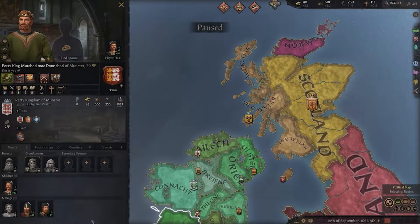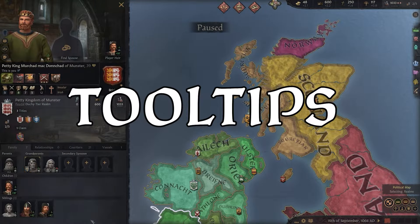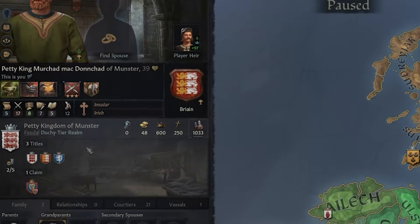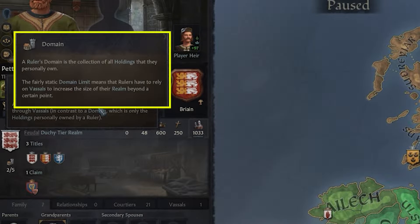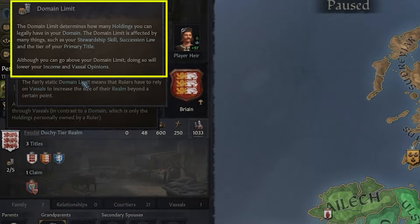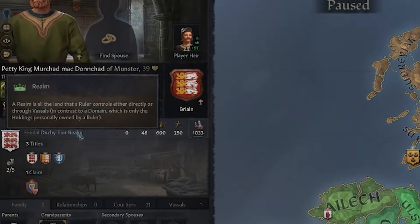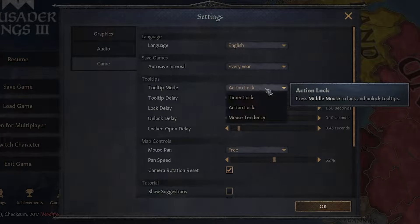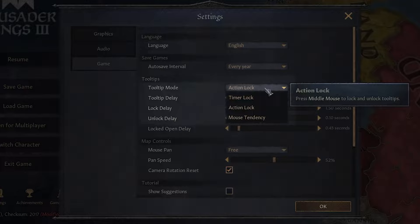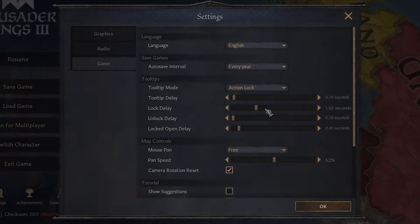First things first, the most important tip you will ever get: tooltips. CK3 is an incredibly complex game, but the best part about it is that at any given time, you can learn about any complex mechanic through these tooltips. If the word is highlighted in blue, it means you can hover over it for more info. The biggest pro maneuver I would recommend is turning on this setting — it's gonna help you a ton for deep diving.